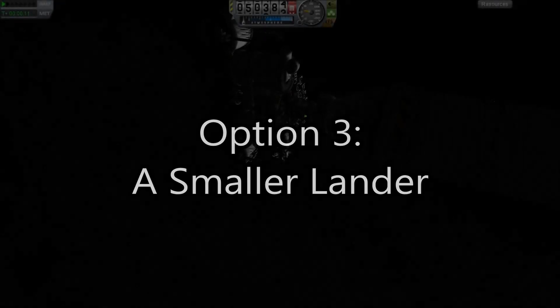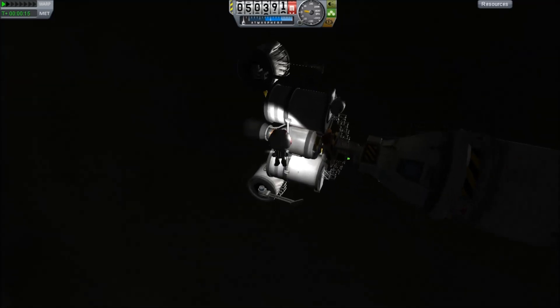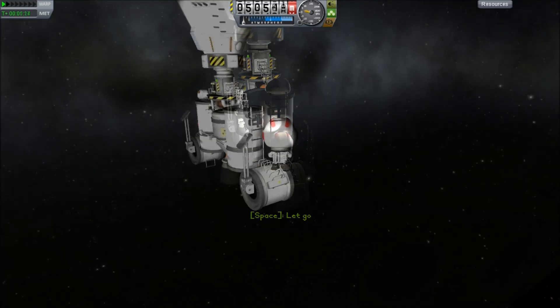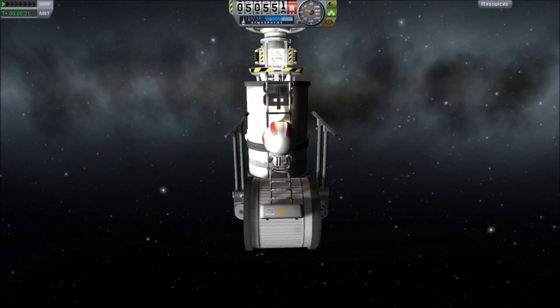But coolest of all is a redesigned lander. You can see this attached to the front of a regular three-man crew capsule, and it's going to be another one of these crazy harebrained schemes where the astronauts have to hang off the side.